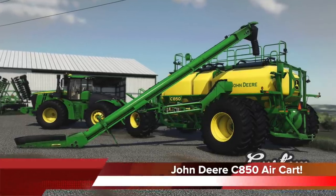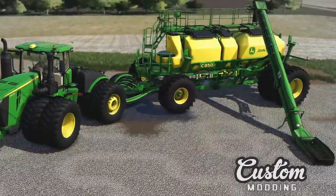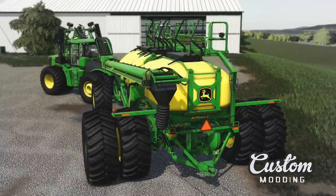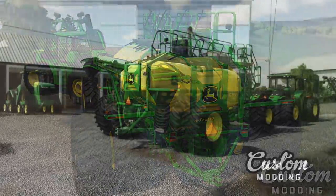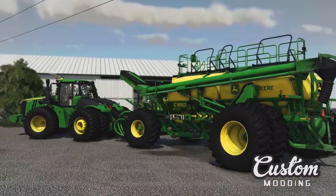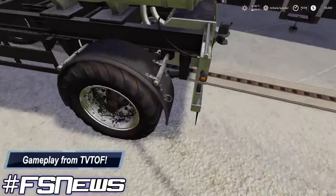And lastly today, custom modding shows off the progress of their John Deere C850 air cart, which is being made for all platforms. This cart is fully functional, and they are waiting to finish up the John Deere 1870 air hoe drill for the official release for both of these mods together. The air cart features new Firestar and Radial all traction tires — the same ones offered by John Deere on the real model — and it's very likely that these will be rebranded for consoles. The cart also offers functional hoses, lights, animations, and tank covers. They will also be modeling the new Camso tracks to be an optional wheel choice.